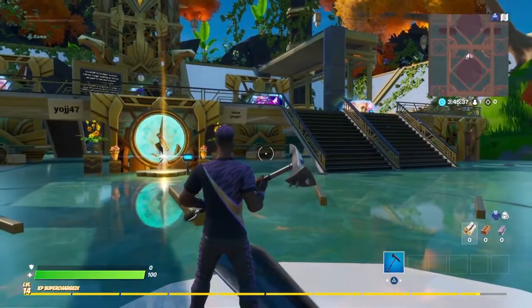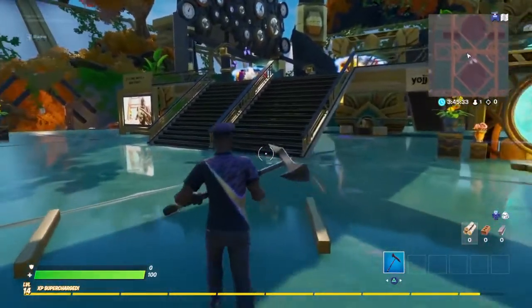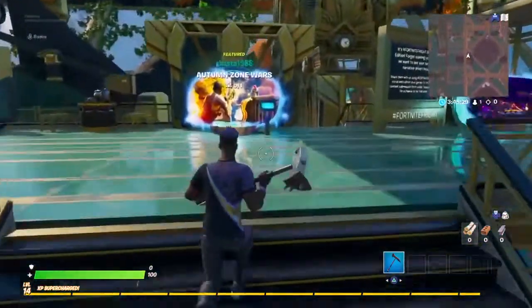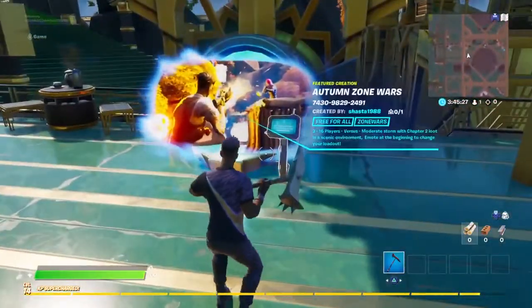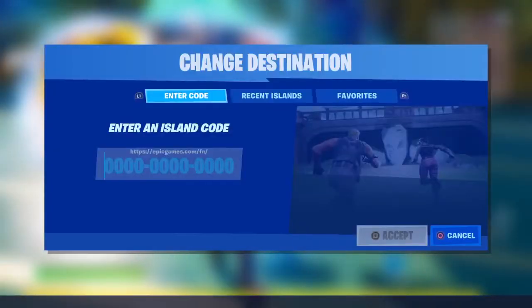So you've seen some cool creative maps online and want to play with your friends. What we're going to do is go to the creative hub — at the moment this one looks like this. Then all you need to do is go to one of these portals. You'll see a little pad next to it, and if you walk up to it you've got the option to use the console.